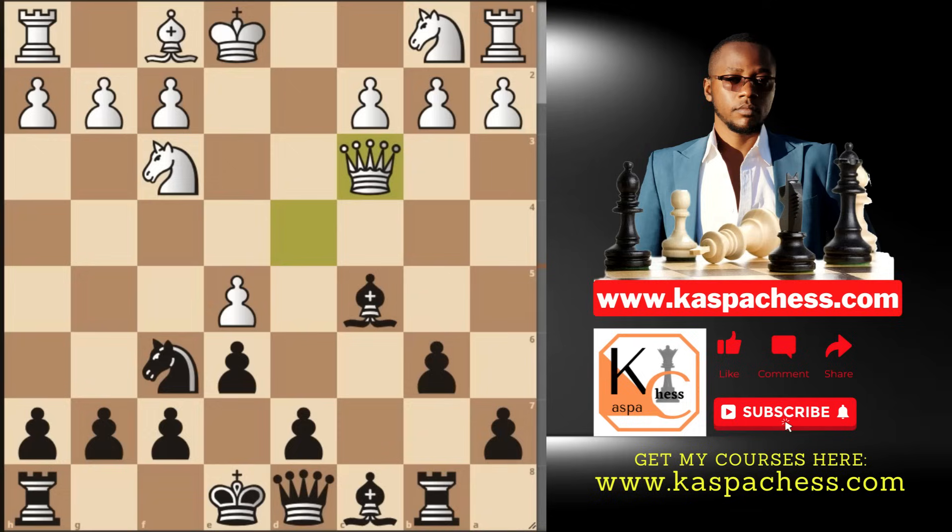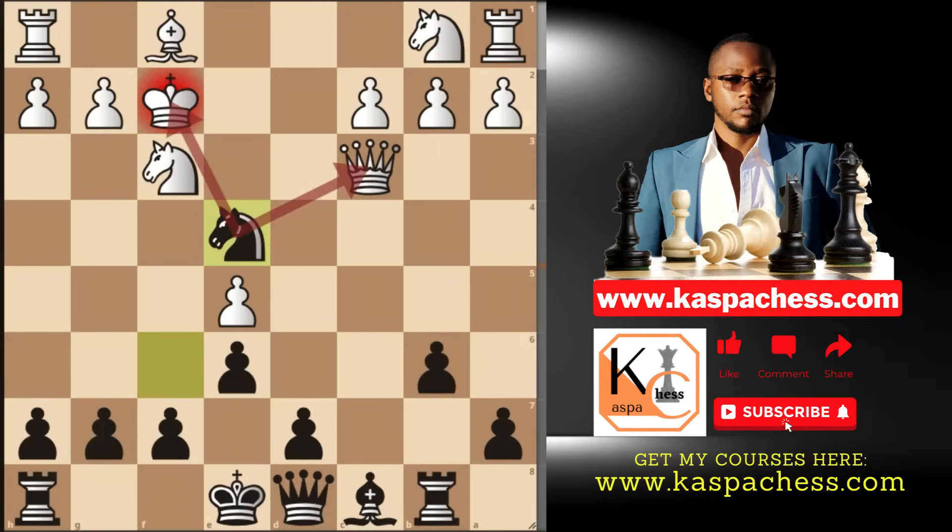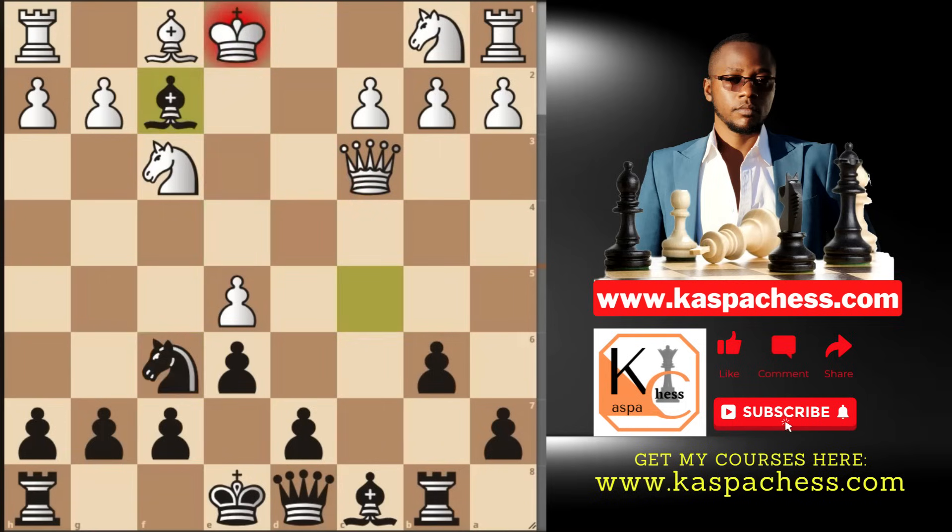If queen c3 is played, there's an even more beautiful sacrifice: you can just unleash the move bishop takes f2 check. If white takes, you go knight e4 check and white's queen is dead. But if they play something else — let's say king d1 — you can simply go knight d5, attacking that queen, with plans to go knight e3 check next.